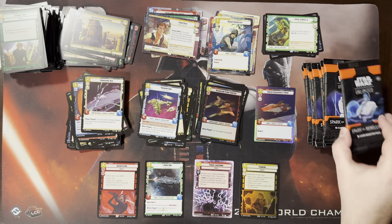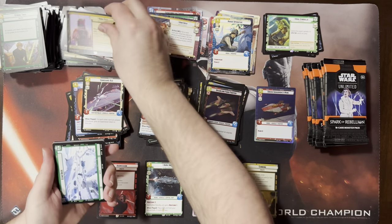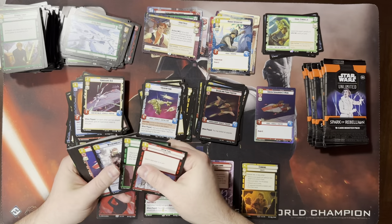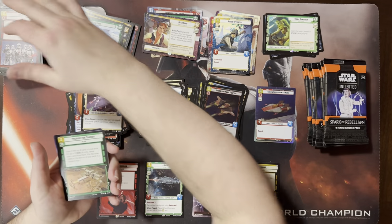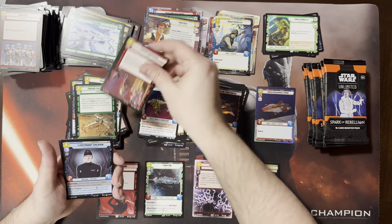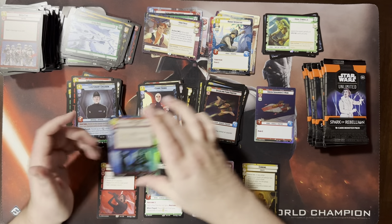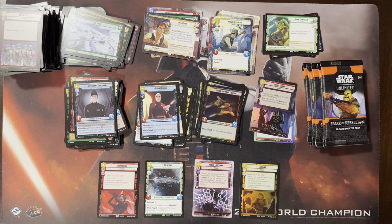Redemption — every time I see this I think it's legendary, but it's Home One. Bang Fighter — another sideboard card. I don't think I've ever played it in a main deck. I think I saw another hyperspace foil. It's Dooku. A foil force choke — a foil hyperspace force choke. That's really nice. Doing pretty well so far.